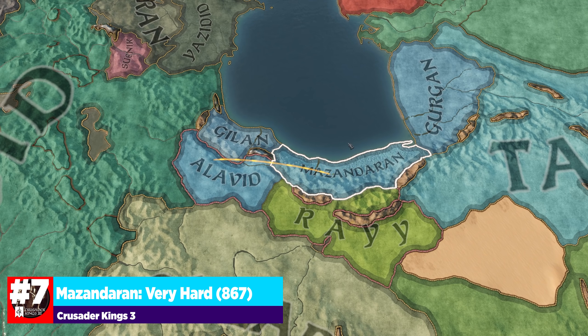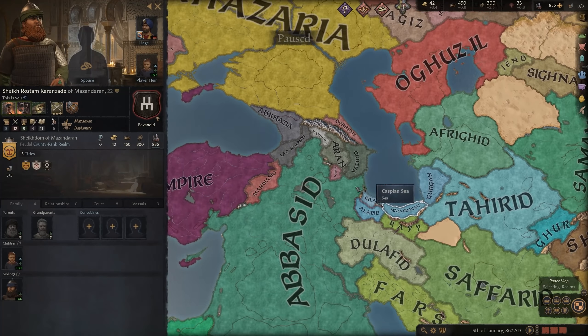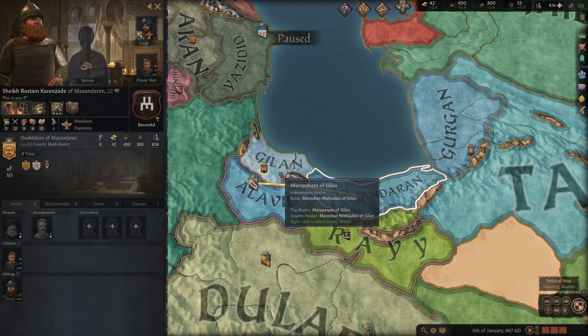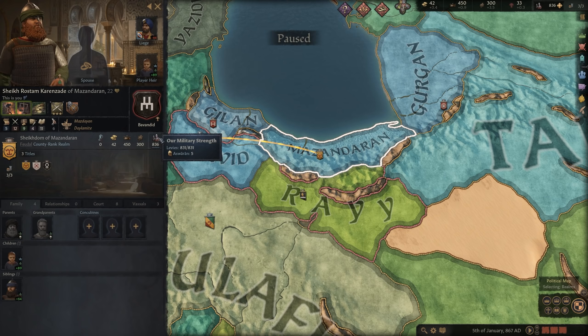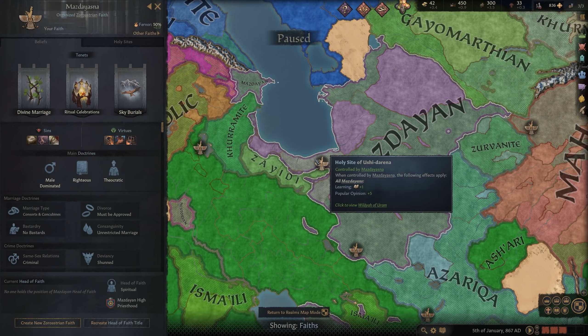Number one on this list is Mazanderan, and this location is particularly difficult. You are smack in the middle of Goliaths — the Abbasids to the west, major powers to the east and north — with so many natural enemies. On top of that, your Zoroastrian faith is hostile against your Muslim liege's faith, so your liege hates you. Expanding out from here is going to be quite difficult, requiring a very high understanding of how to go to war, how to create claims, how to best use holy wars, and how this religion actually works.